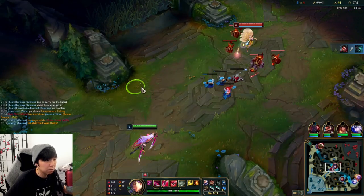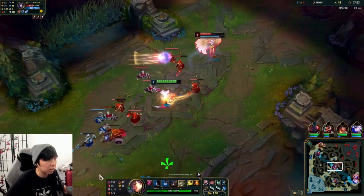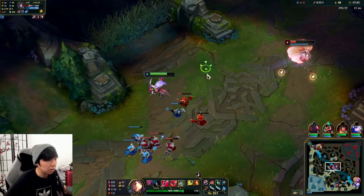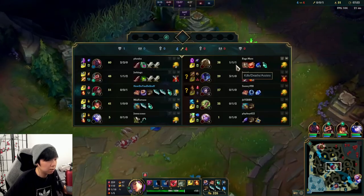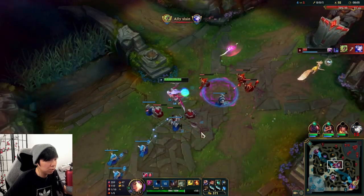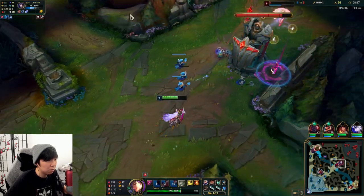I could even go Protobelt here, to be honest — Protobelt would have been fine too. The wave is again caught under my tower because she didn't push fast enough. I'm gonna go for this trade — make sure I dodge the charm, I'm not gonna go in on that again. We have a pretty big item advantage. Set up another Q, hit that, dodge. Make her flash. I'm not gonna kill her — I think the kills are a little too free right now. I could just E onto the minion and Q.